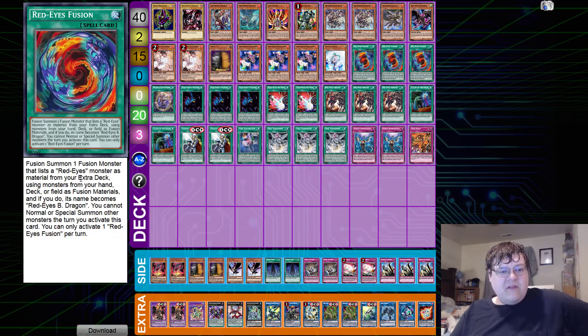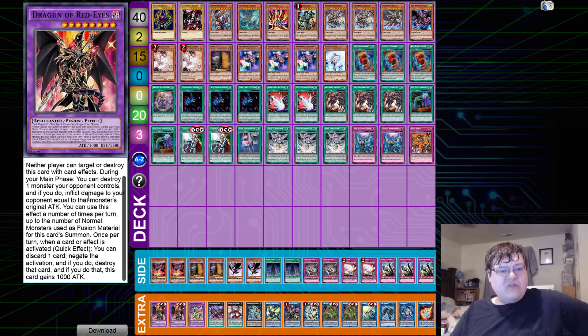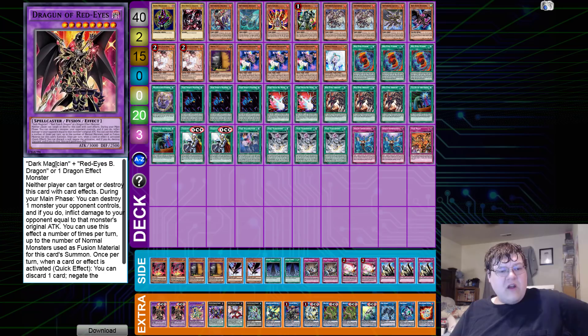Red Eyes Fusion summons one fusion monster that lists Red Eyes monsters as material from your extra deck, using materials from your hand or field, and if you do, it becomes Red Eyes Black Dragon and the other monsters cannot be special summoned the turn you activate this effect. So from hand, deck, or field for fusion material, you just drop out Dragoon here — this thing stands at 3000 attack, and neither player can target or destroy this card with card effects. During your main phase, you can destroy one monster your opponent controls and inflict damage equal to that monster's original attack. It requires one Dark Magician plus a Red Eyes or dragon-effect monster.